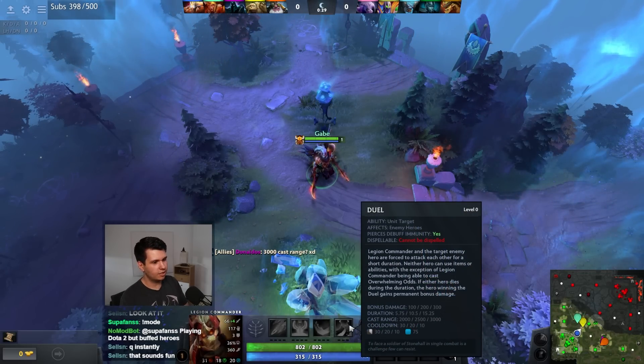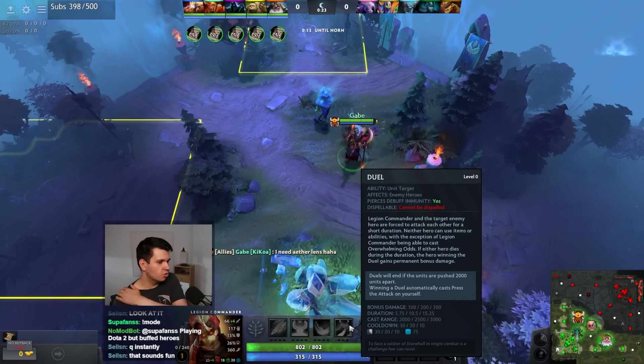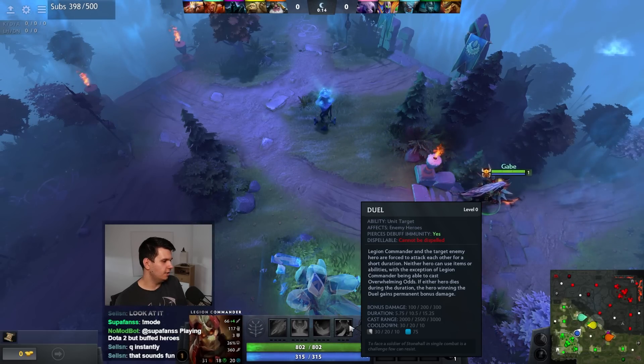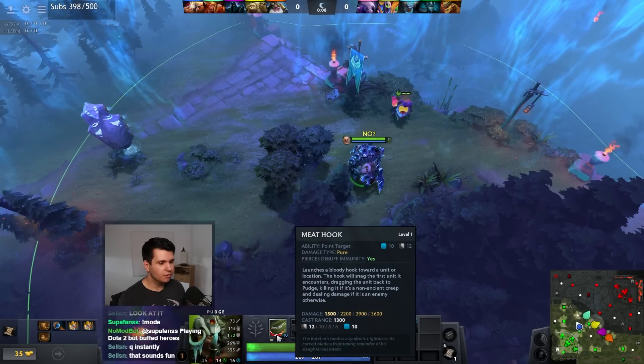Does that even work? Because if the units are 2000 units apart, the Duel will end. So if you cast it from more than 2000 units away, doesn't it just end immediately? I don't know, I guess we'll see. There are some fun heroes - hook 1500 damage at level one, that seems good.